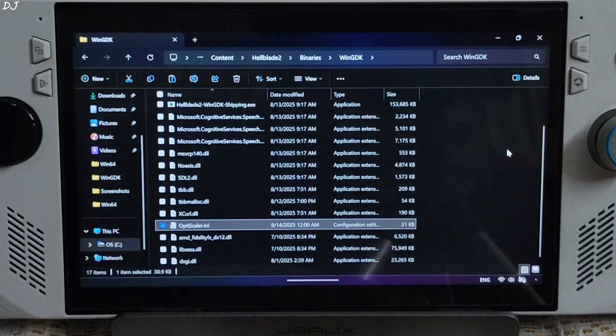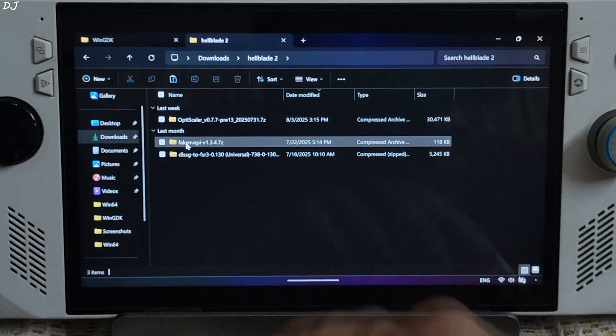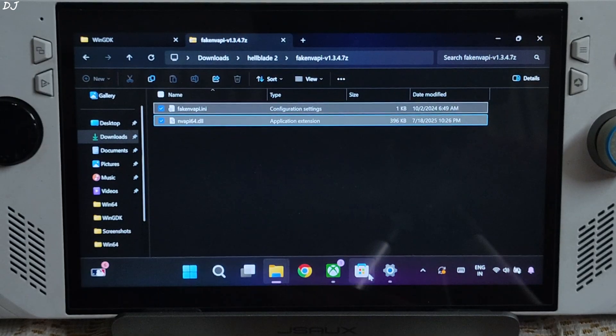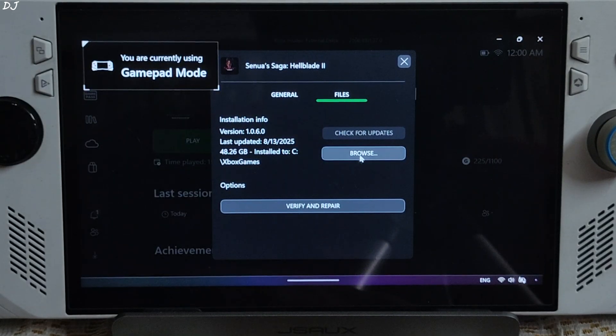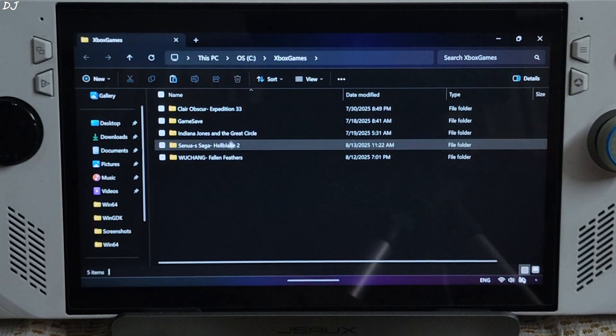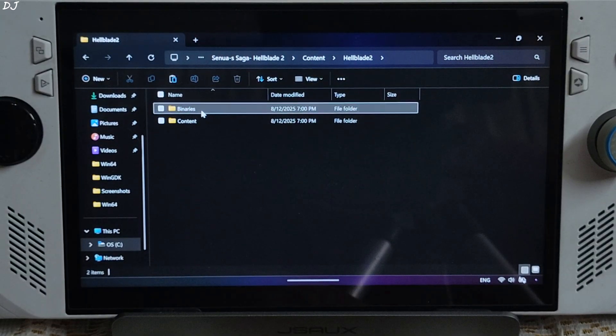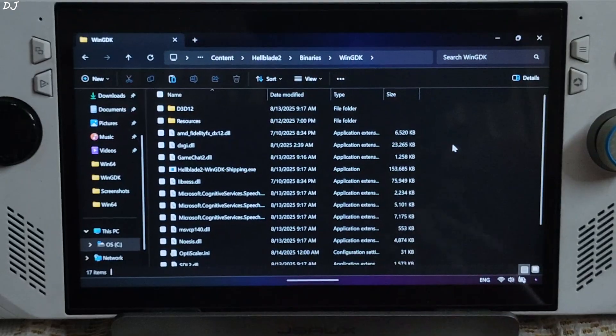Now I'll be installing Fake NV API. Open its archive file and copy the two files present inside. Paste them in the same directory where we installed OptiScaler mod: game folder, Content, Hellblade2, Binaries, WinGDK — right here.